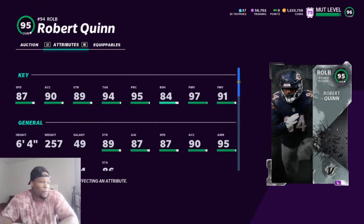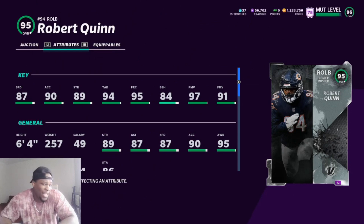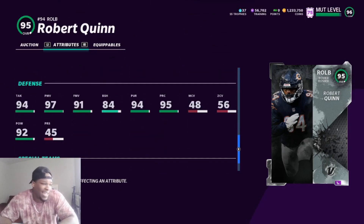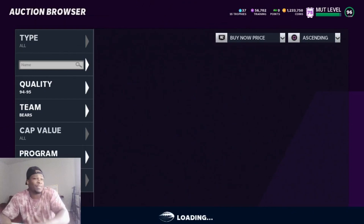We got Robert Quinn off the rip — 87 speed, not bad. 89 strength, power up available so you could power him up. Block shed is a little suspect at 84, 97 power move and 91 finesse move — okay for a theme team slot, not bad. That 84 block shed is scary though. I don't know if I would really rock with him, but he might do some things with that high power move and finesse move.